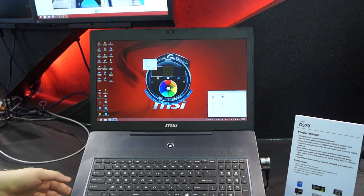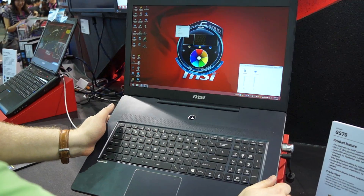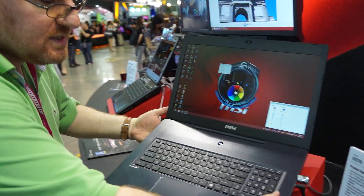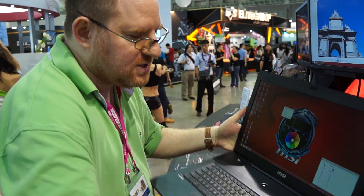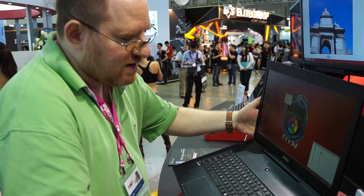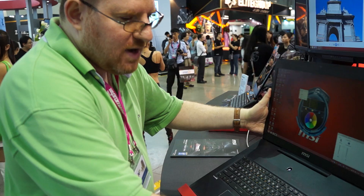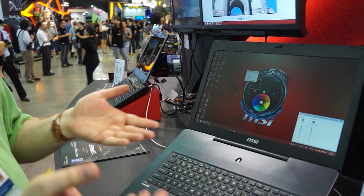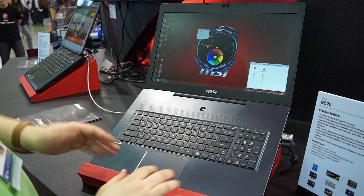Now looking at this, it's an extremely light notebook for what it is. It's 17.3 inches, it weighs just 2.66 kilograms, and it's just 21.8 millimeters thick. So you can see it's really light for what it is, and yet you get incredible performance, and you get dual mSATA SSDs in RAID 0 to give you even more responsiveness.